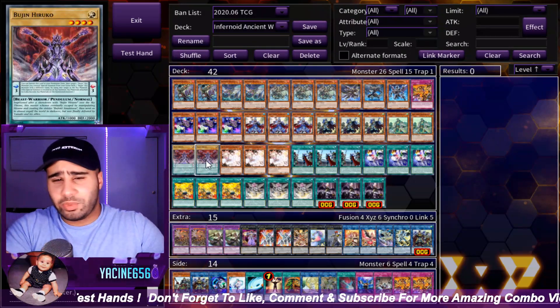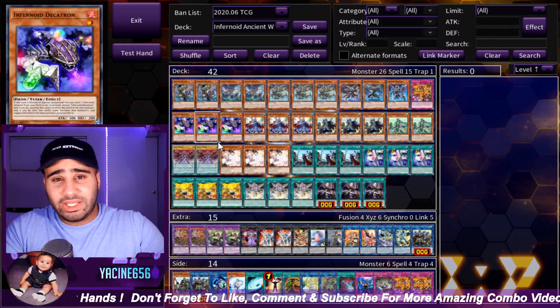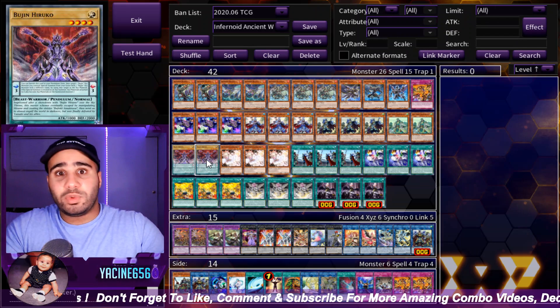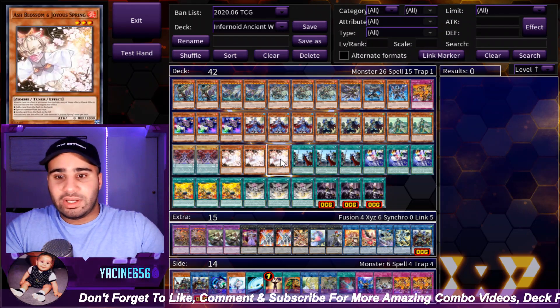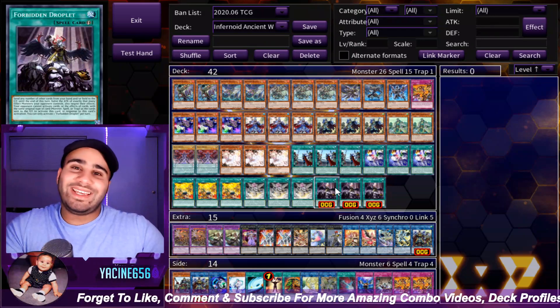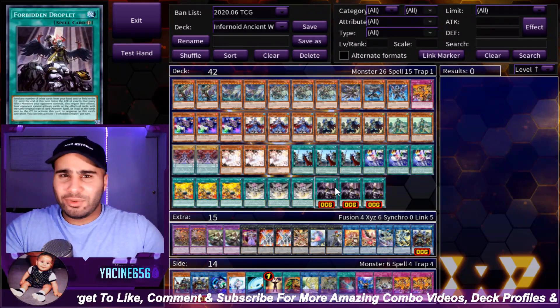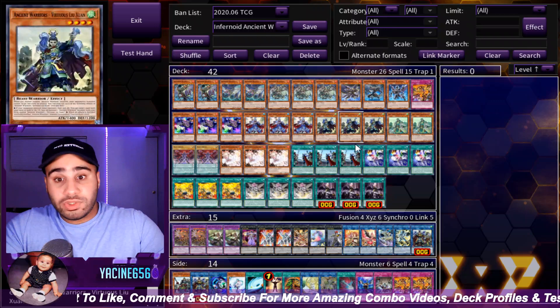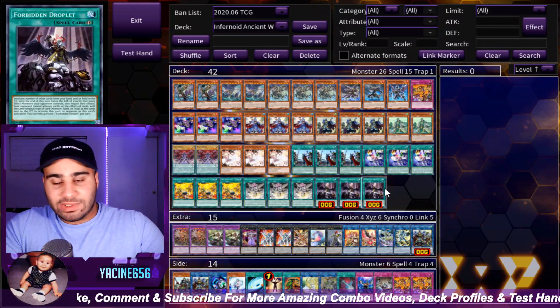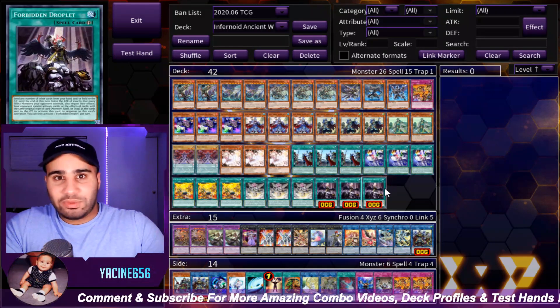2 Hiroko — you can play 3 if you feel like making rank 4 Beast Warrior Xyz easily; Hiroko would definitely make a lot of sense then. 3 Ash and 3 Forbidden Drop, which is insane for breaking boards going second. Even going first it's pretty good, so if you are forced to go first in this deck you're not screwed — the deck has a lot of going-first plays.